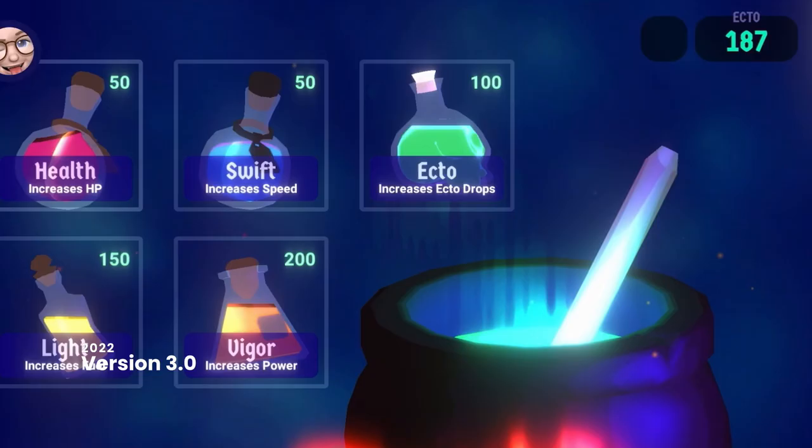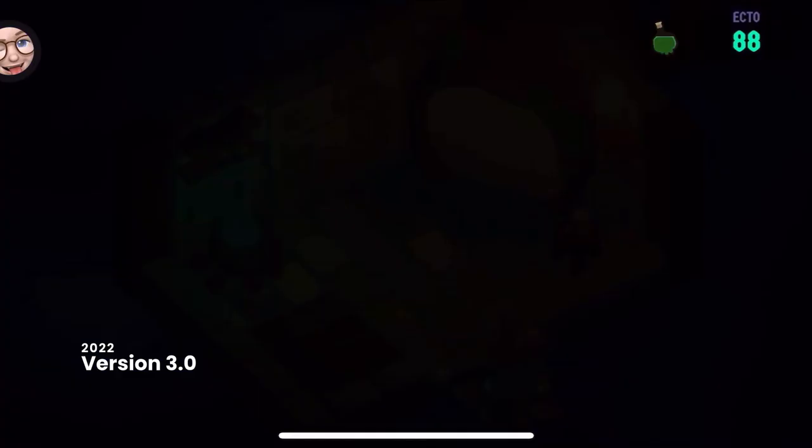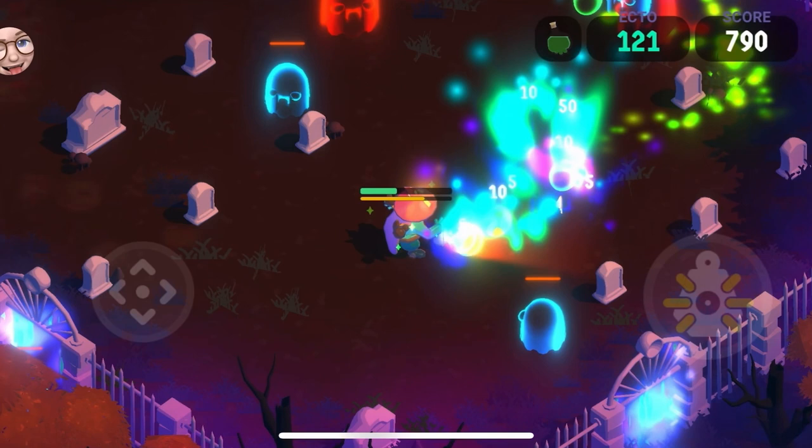Finally, in the fall of 2022, I launched version 3, packed with ideas from my talk with Apple. It had a new potion brewing system, ectodrops, more ghost types, smarter enemy AI, better Game Center integration, weekly leaderboards, and tons of tweaks and bug fixes. There's even a statue in the graveyard that shows the top high score to all the players in the game.